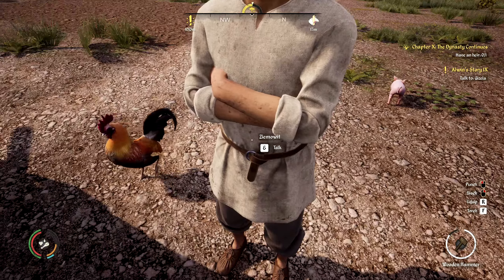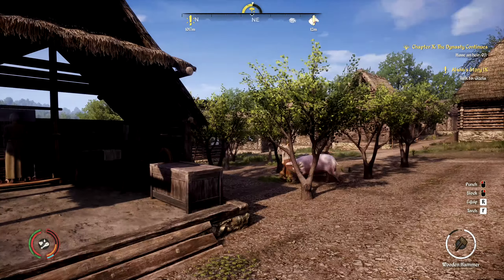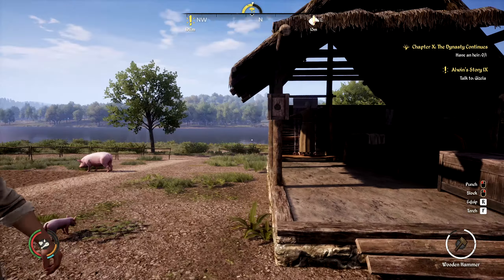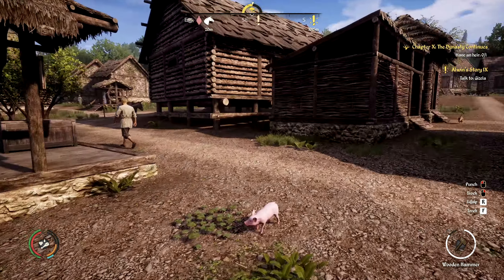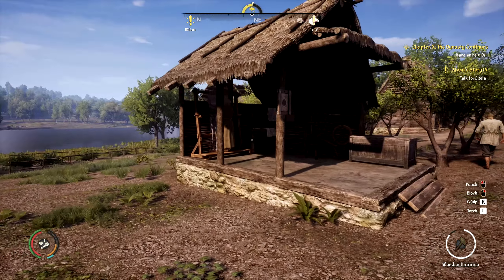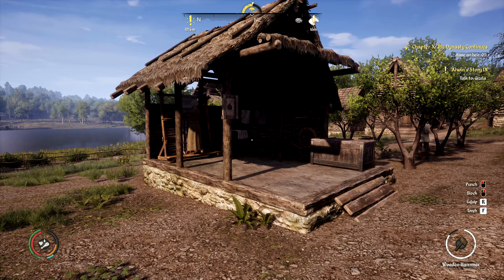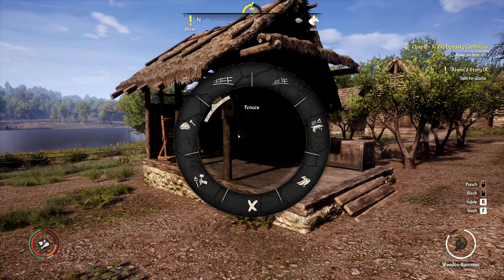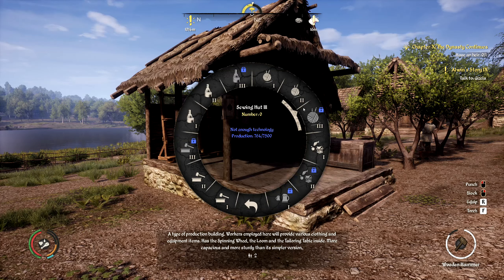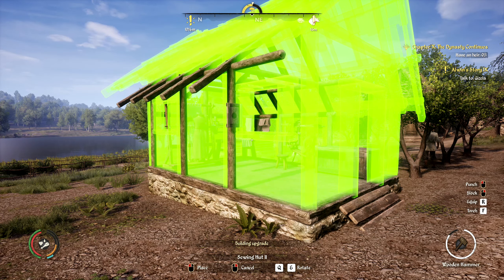There's a woodshed too, so I was going to upgrade the sewing hut. It keeps getting broken a lot - I had to repair it several times. Let's see if we can get that updated. Let's hit quick save real quick. If we go to Buildings > Production, we have a Sewing Hut 2 because she'll be able to upgrade in place.